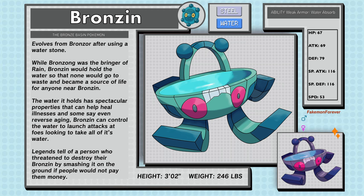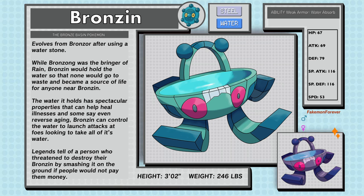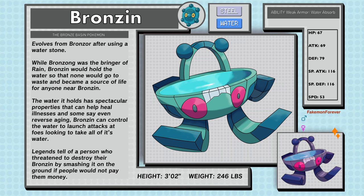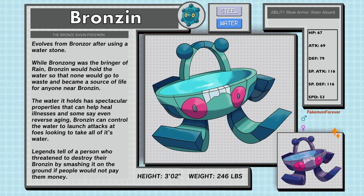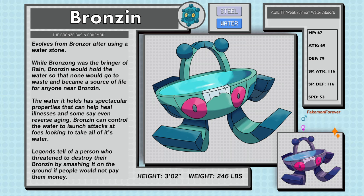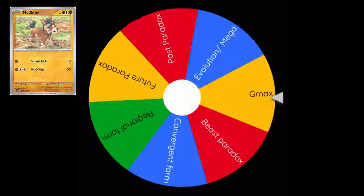The water Bronzen holds has spectacular properties that can help heal illnesses and some say even reverse aging. Bronzen can control the waters to launch attacks at foes. Legends tell of a person who threatened to destroy their Bronzen by smashing it on the ground if people would not pay them money. Bronzen have the abilities Weak Armor and Water Absorb.